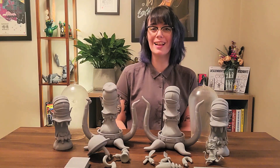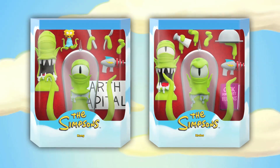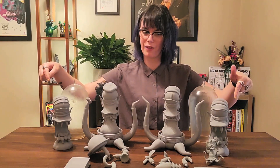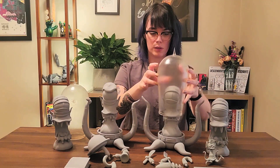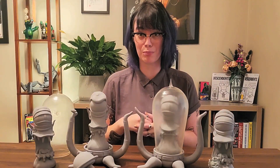Let's move on to our alien friends from Rigel 7 — that is Kang and Kodos. They both come with two interchangeable heads: one angry, one laughing. They both come with these removable plastic domes that you can take on and off so you can change out the heads as you please.